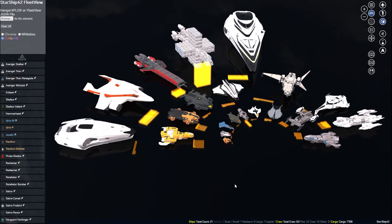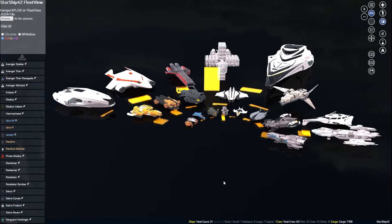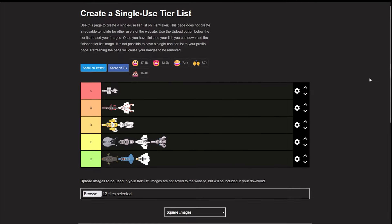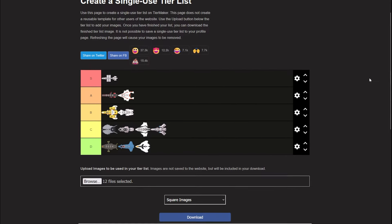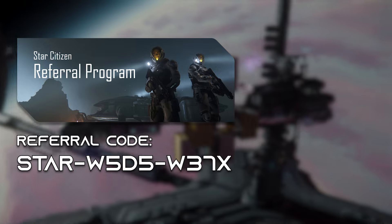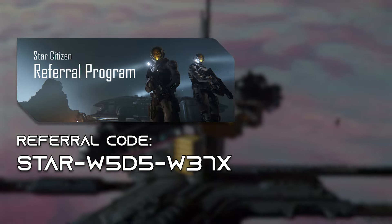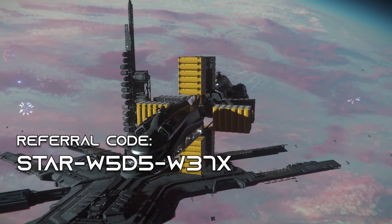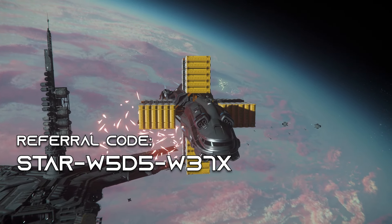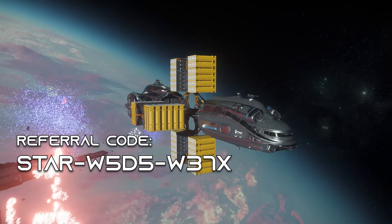A couple of credits to some of the websites I used to make this video possible. To create my tier list, I used a combination of the Fleet View on Starship42.com to generate ship images, and TierMaker.com. I have no affiliation with any of these sites, but they provide great tools and deserve a shoutout. Quick reminder that if you're a new player, you can use my referral code from the beginning of the video or in the video description to get an extra $5,000 in-game currency when you sign up for a game package. Thanks for checking out this video, everyone — I hope it was helpful. If you have any questions or comments, please leave them below. Please like the video and subscribe if you'd like more Star Citizen content like this. See you in the verse.